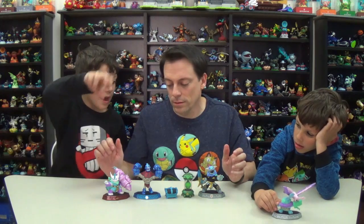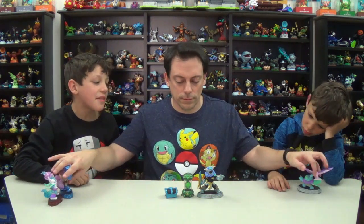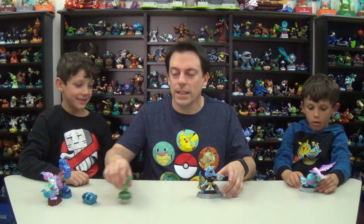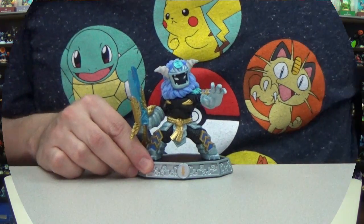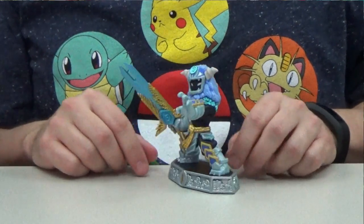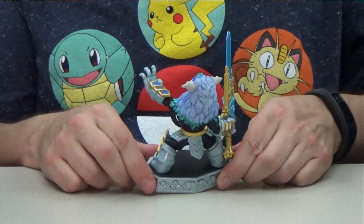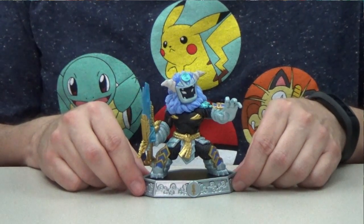Which one do you want to look at first? I'm thinking this guy because he's got the awesome air feather sword. He looks like a sheep, goat, Mabu, ram, monster combination thing. He's got horns like a sheep — I guess he could be a Mabu. You can't really see his face. Hard to say. He could be undead even, but he's not — he's air.